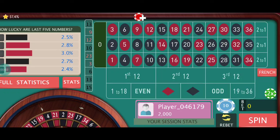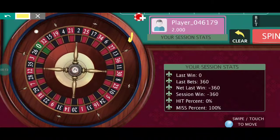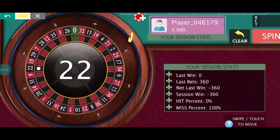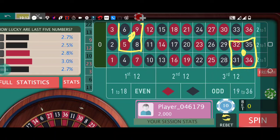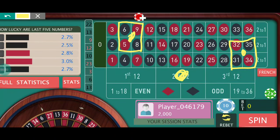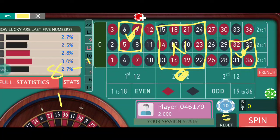Hello everyone and welcome back. Today's video is quite simple. We will use two corner bets — one corner from the first dozen and one corner from the third dozen — and a dozen bet for the second dozen. These are the winning numbers. Total: eight winning numbers, twelve neutral numbers, and sixteen losing numbers. It looks quite different from a normal strategy.